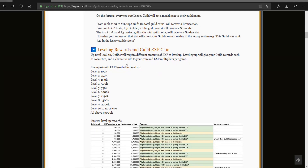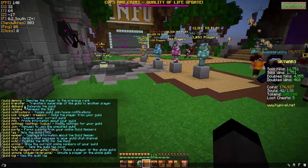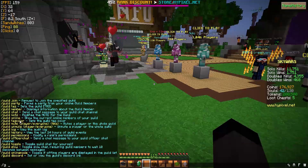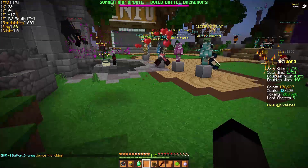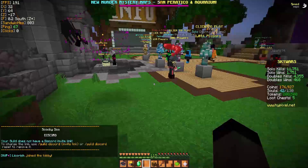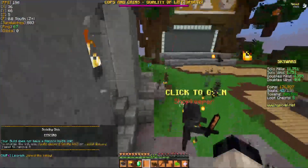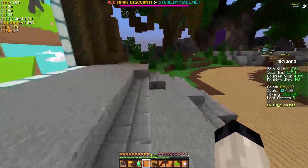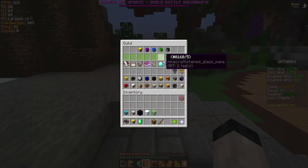Let's jump into a game. We are here on Hypixel. If I do /g, we can take a look at the commands - there's a long list. Send a chat message to your guild officer chat channel... wait, did I just see /g discord? You could put an invite link for the Discord - they have built-in guild Discord invite links on Hypixel guilds now. That is actually so cool.